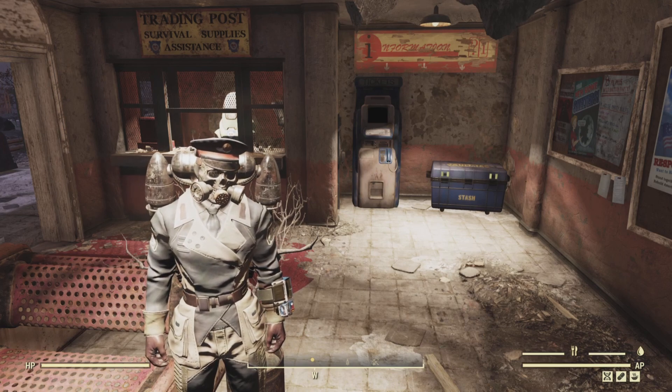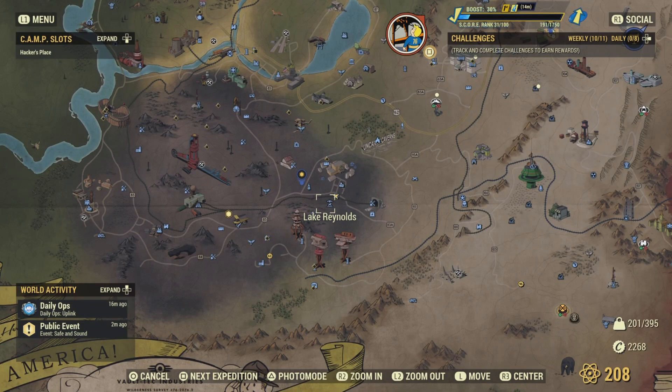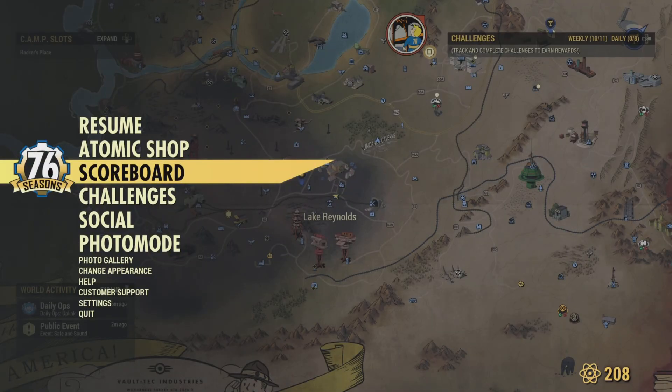Hello wastelanders, this is Hacker, welcome to the channel. Today is Sunday, June 25th. Here's a list of daily challenges over here at fallout76plus.com. Let's see what we got — not the scoreboard, let's go to the Atomic Shop.